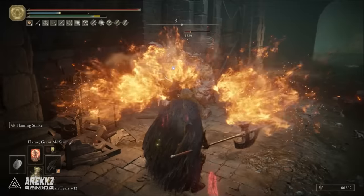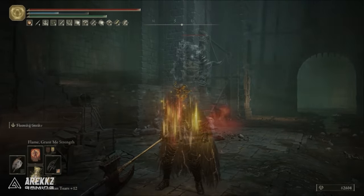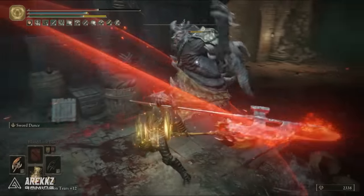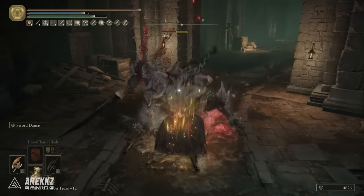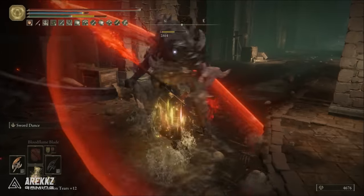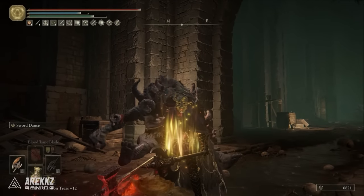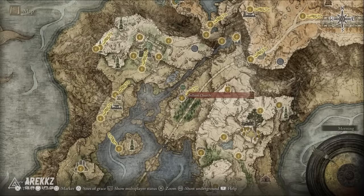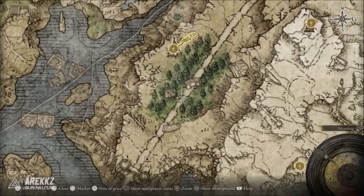So to summarize: it has a really good moveset, great reach as a halberd, a customizable Ash of War, multiple scaling options for different builds, and insane power stance damage especially for jump attacks. This is definitely a weapon you should try if you haven't already. To get it, defeat the Knight's Cavalry that wanders near the road by the Bellum Church site of grace in Liurnia of the Lakes.